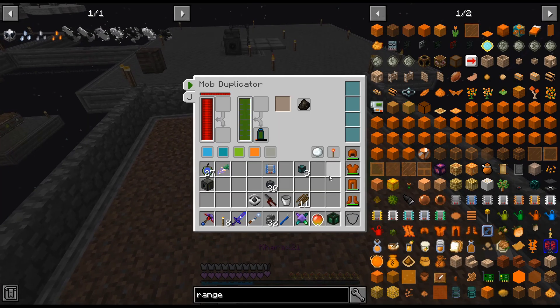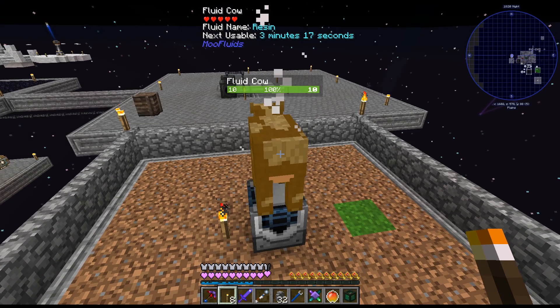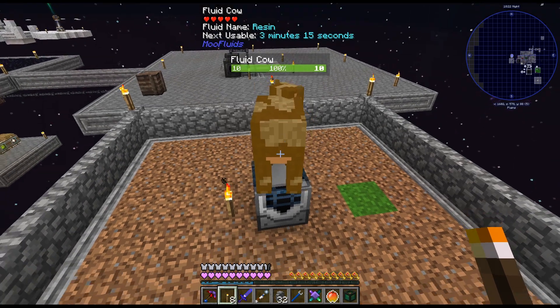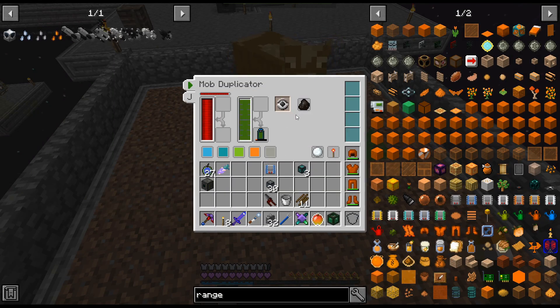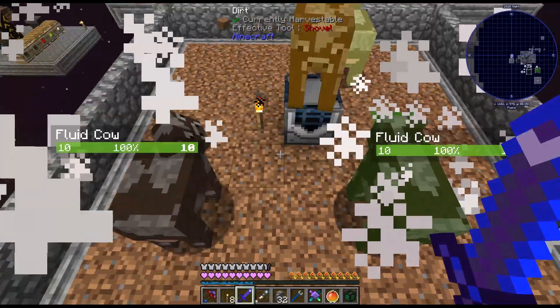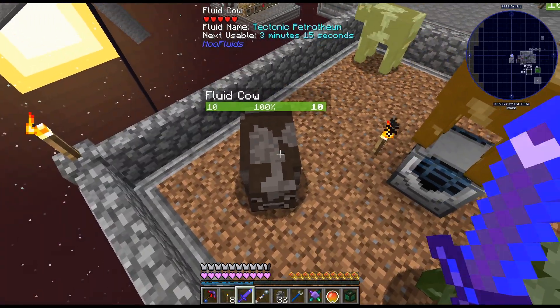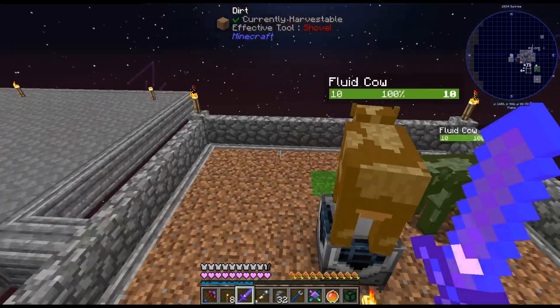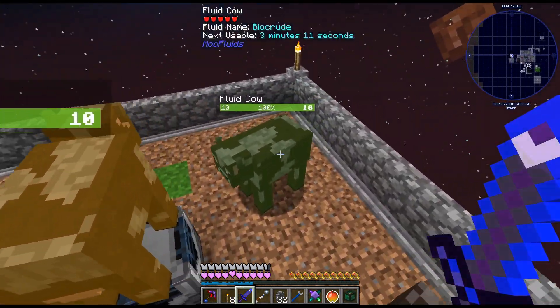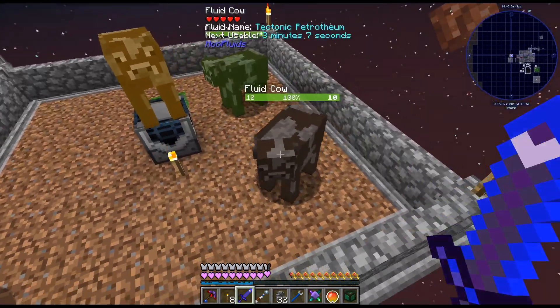Alright, so in theory — there's resin — and I'm thinking we just — yeah, do that, there we go. Alright, so I may need to pause this. Tectonic petrotheum, liquid hydrocarbon, maybe — I need to look into some of these.